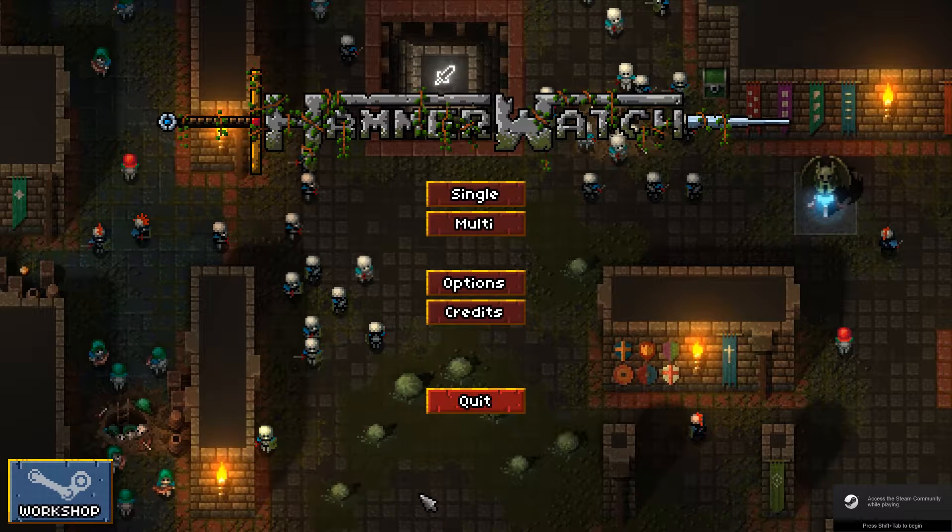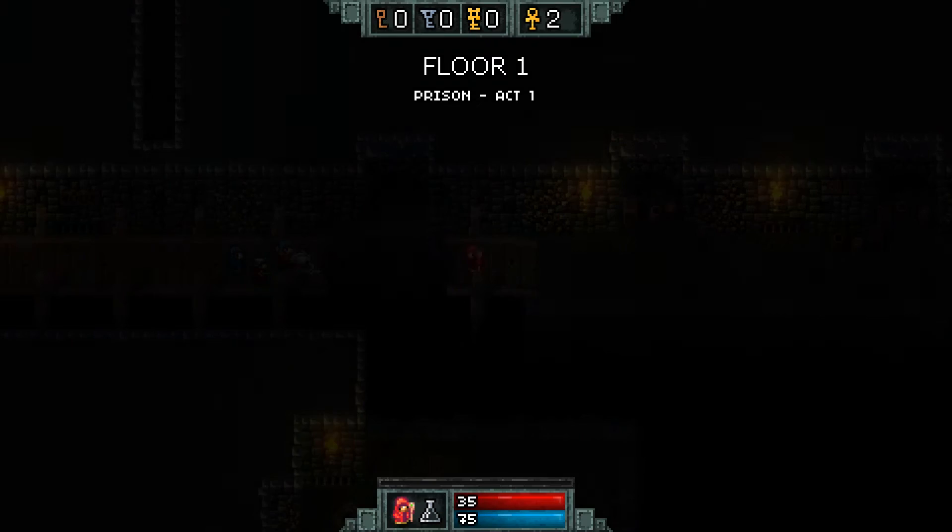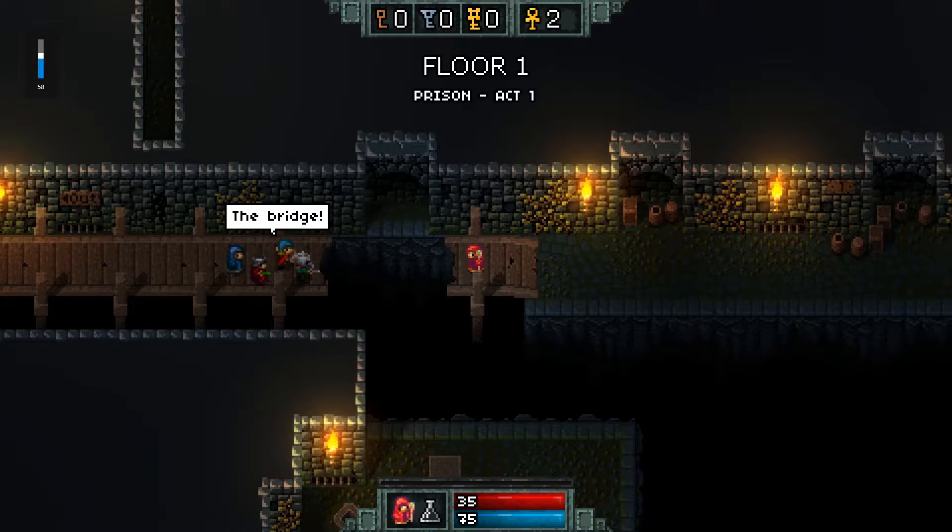Hey everybody, it's Wraithen and I am back with another episode of Wraithen's Roguelike Roulette. Today we are going to be checking out Hammerwatch — it was one of the games people had mentioned to me. Hammerwatch is kind of a bullet hell roguelike RPG shooter thing and I'm really not too familiar with it. We're going to try playing a different character other than the Paladin. I've already checked out the Paladin, so we're going to go Wizard just because I think Wizards are cool. If I lived in a fantasy world, I would probably be a Wizard.